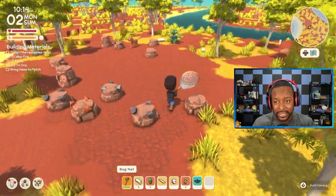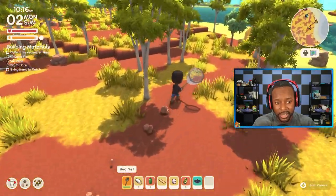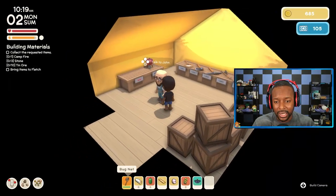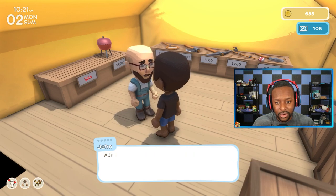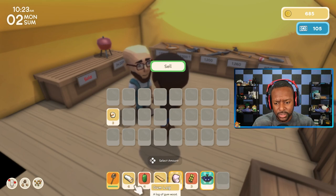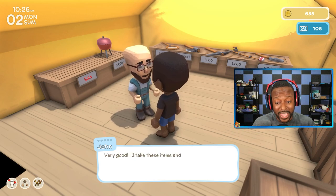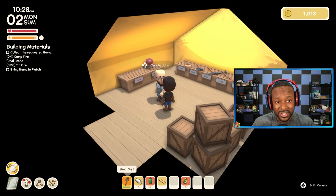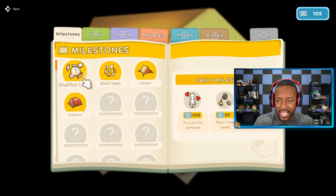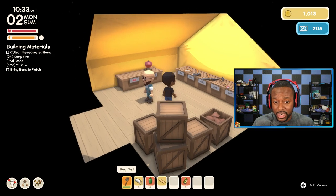We should have enough by selling this butterfly to get a pickaxe. These bugs sell for a whole bunch. Let's sell this butterfly — bam — and sell this shell too. We didn't get a lot for that butterfly though. Maybe that wasn't a rare butterfly — I've sold some butterflies that gave me like a thousand dinks. So maybe that one was not rare. We do have enough for the pickaxe though... nope, 1,200 needed.